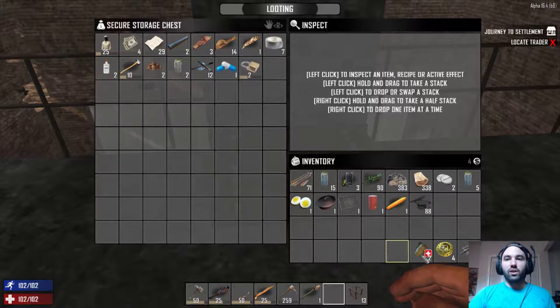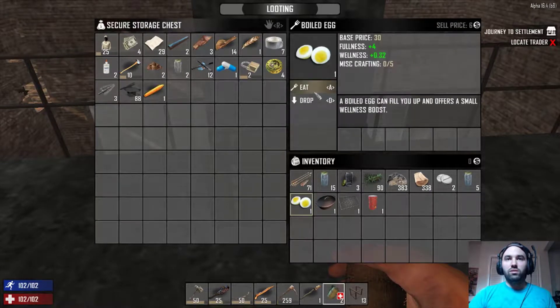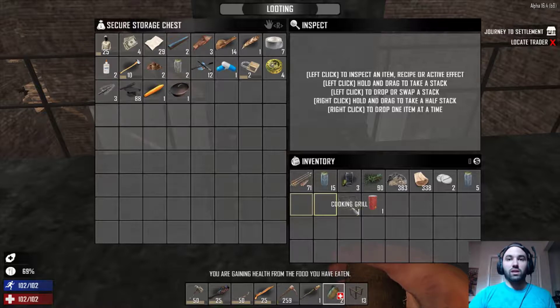Get rid of the antibiotics — I will come back and get those if I end up needing them. Let's put the Duke tokens back. I think I actually need to eat. Actually, no, I didn't need to eat. Okay, cool.